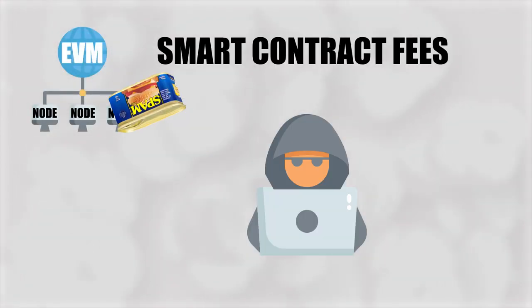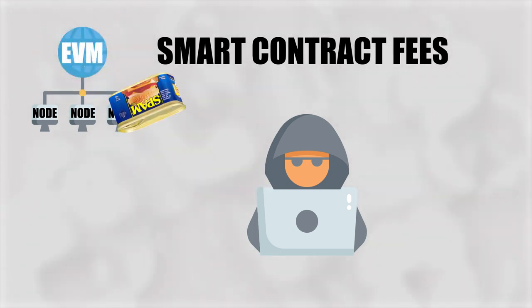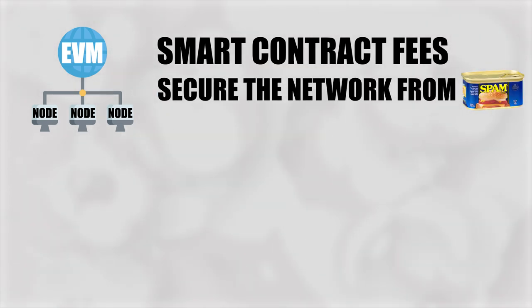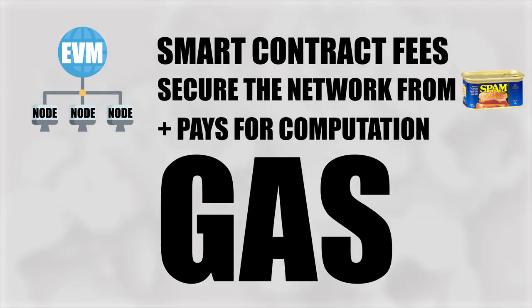Processing the contract will cost some sort of fee. The fee is to deter spamming attacks where it could get very expensive for someone who wants to jam the network with rubbish transactions. In a sense, the fee secures the network, and it's also a way to compensate miners. We most commonly know this fee as gas.